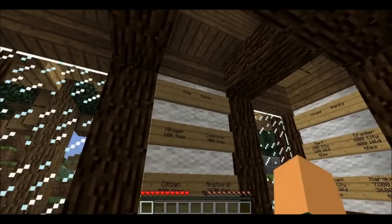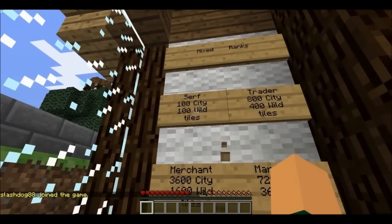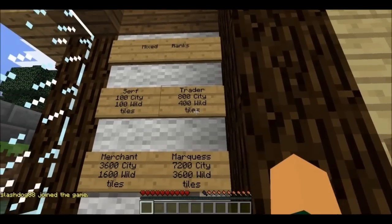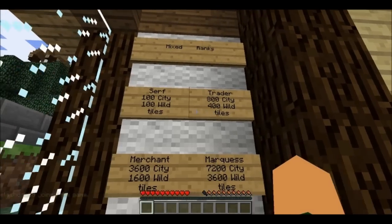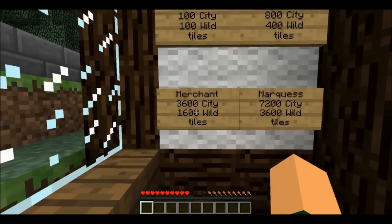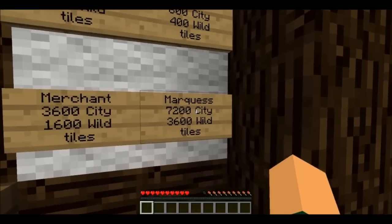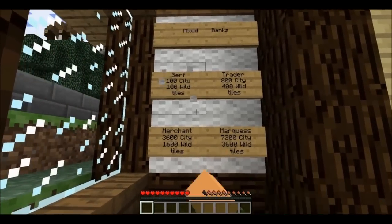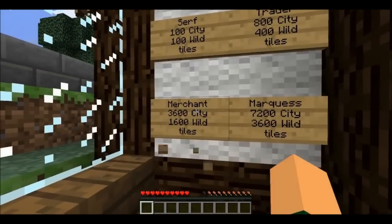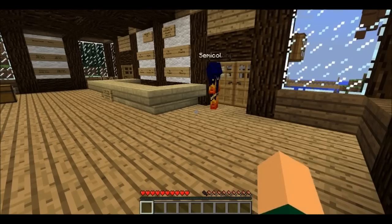If you have both city land and wilderness land, there are combined ranks for you. Serf is 100 city and 100 wild tiles, which is green. Traitor is also green, though I'm not sure. Merchant is yellow, requiring 3,600 city and 1,600 wild tiles. And Marcus requires 7,200 city and 3,600 wild. These have better command benefits — merchant gets jail, and Marcus gets slash mute, so you can mute people being annoying in chat.